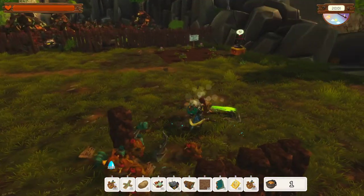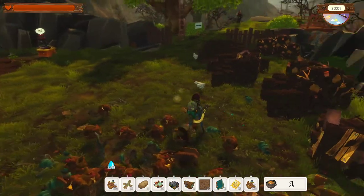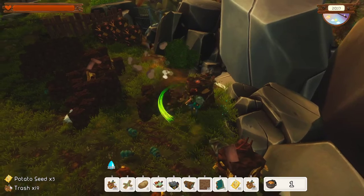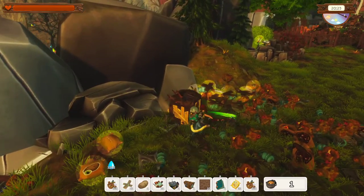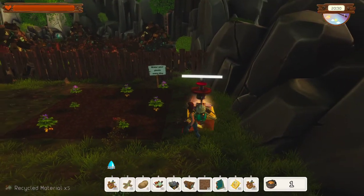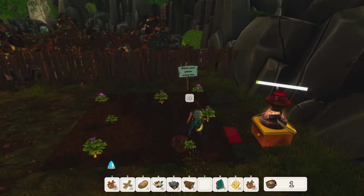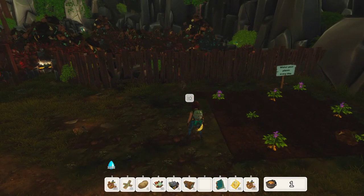The harvester thingy looks like it's finished. Let's go check out the harvester thingy - put some more on. Okay, number seven. It looks like they've given me more gardening plots. So that's six by five I think.